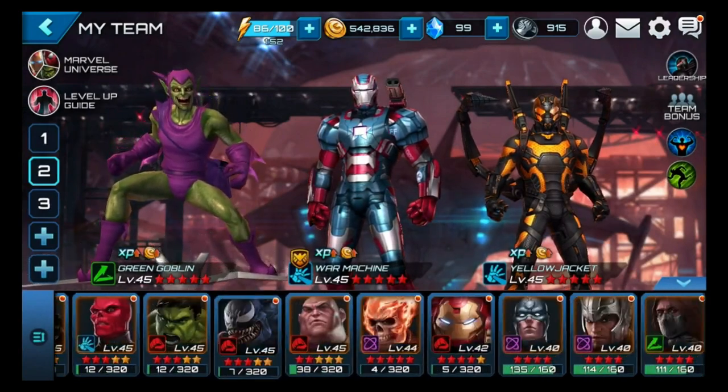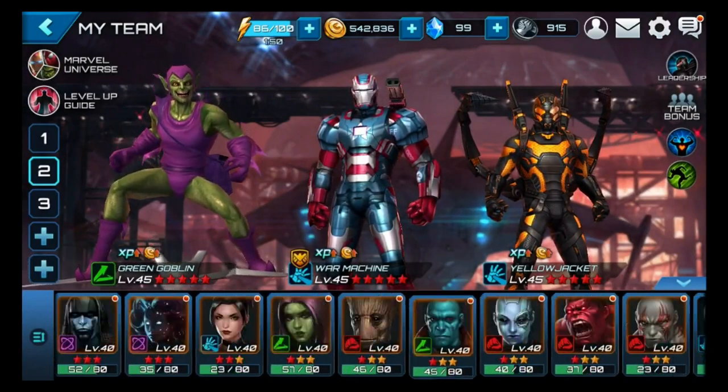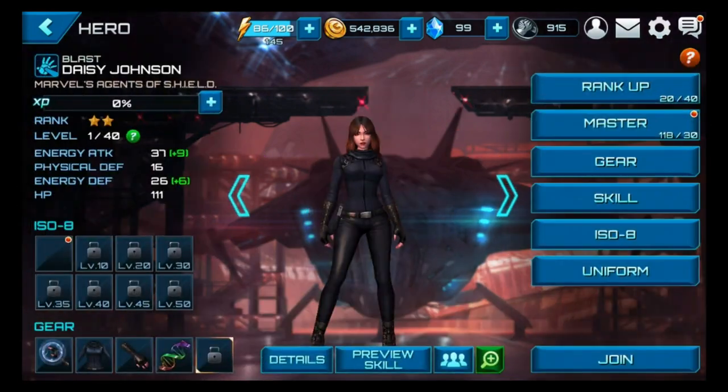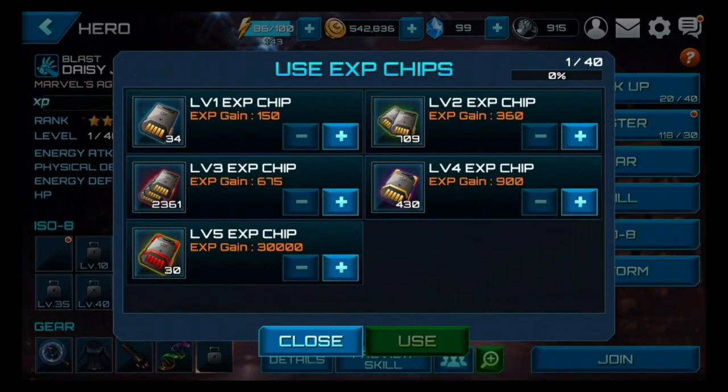I already got Coulson, I'm going to get Quake, and then I'm going to work on the other three very quickly — probably by the end of the day. Right now let's load her up with some chips and get her up to 22. The reason I like to go over 20 is so I can get the ISO 8 set bonus. I just got too many chips anyway.